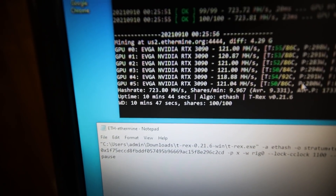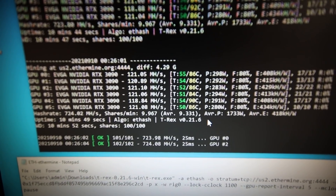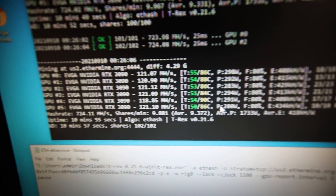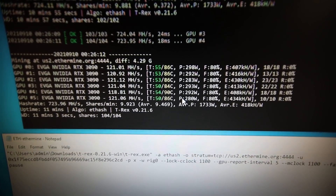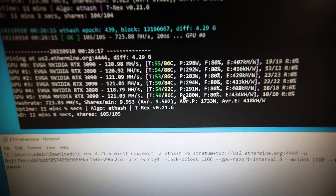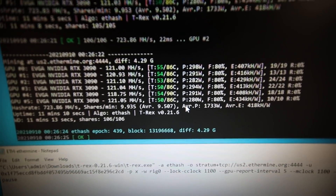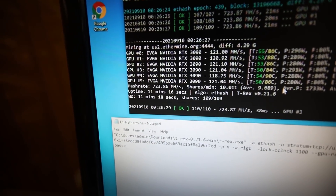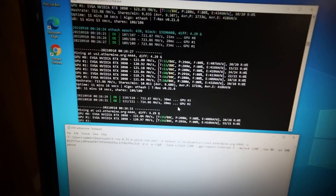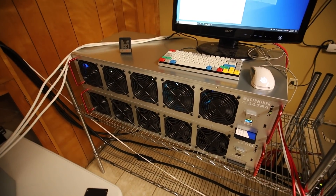We are 10 minutes in now. Here are the megahash numbers and also the memory temperatures. It seems like the highest one we have is 90 to 92 degrees Celsius. It looks like it jumped back down to 90. That's good — 11 minutes in now. I'm going to let this go a lot longer and come back a bit later to see if the temperatures go up.